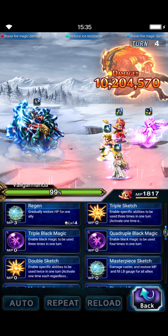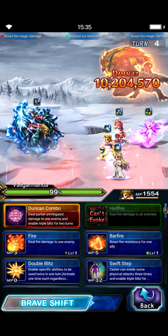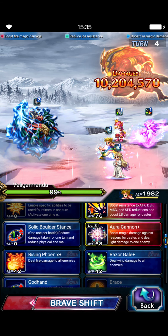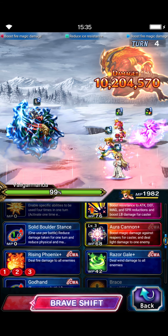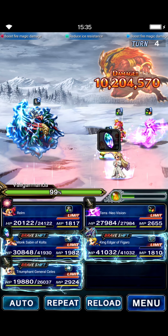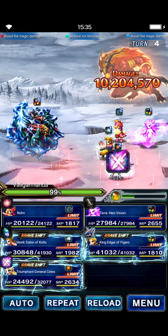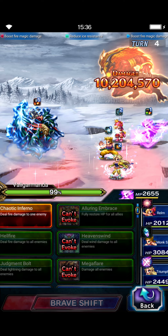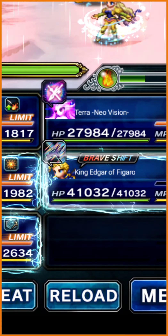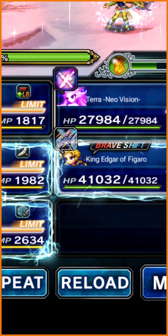This turn, Realm is going to quadcast Faraga. Sabin is going to shift and cast Rising Phoenix three times, and God Hand to cap. Celeste is going back to the base form and she's going to do her LB. And Terra is going to LB. We'll send Terra, wait a couple seconds, start the chain, wait a second, send Celeste, and then drop Edgar in there somewhere.